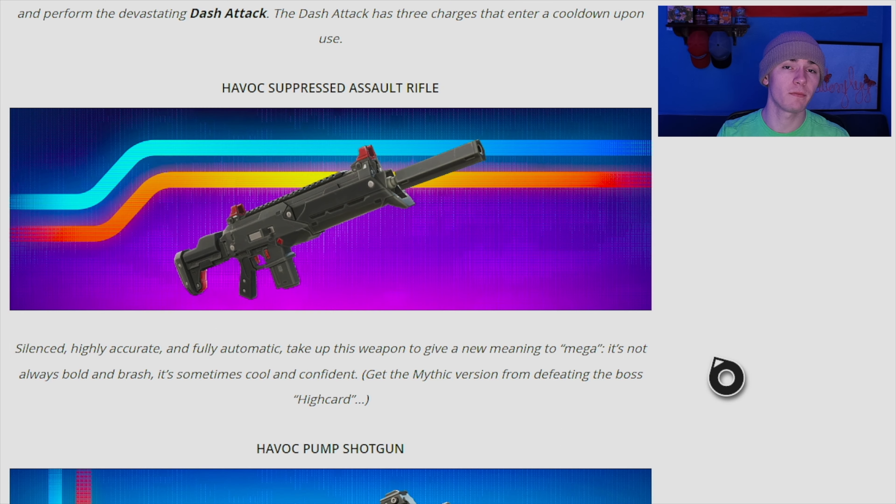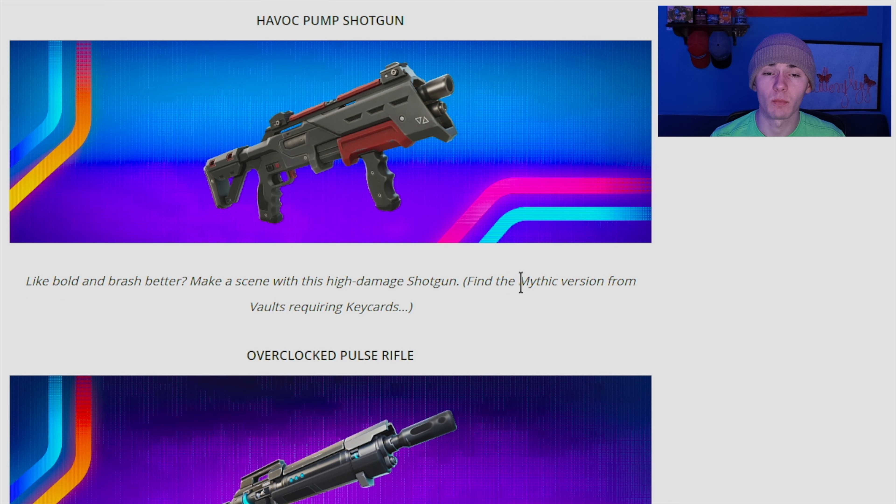We have the Havoc Suppressed Assault Rifle, which seems like a new kind of SCAR but better. The SCAR has had terrible reticle bloom, so this is hopefully a big improvement. We can also get a mythic version from a new boss called High Card — a promising weapon by the looks of it.